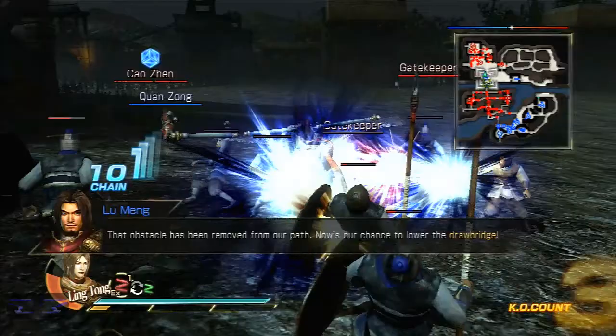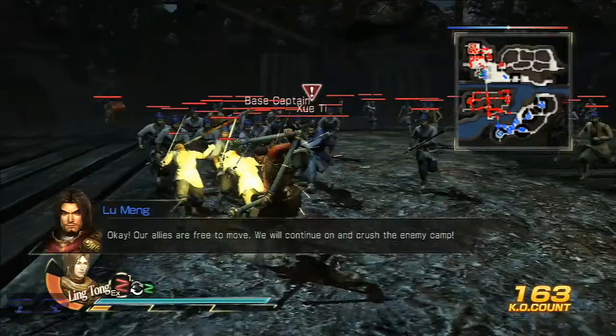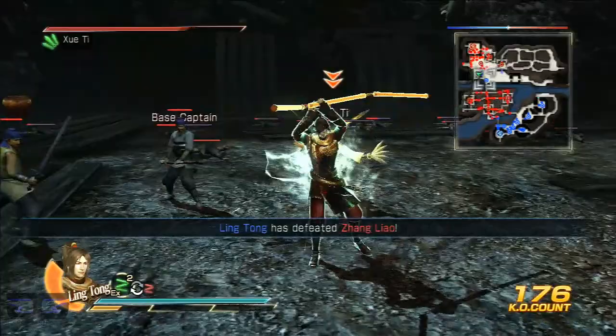Now's our chance to lower the drawbridge. Got the wrong way - I'm supposed to lower the drawbridge. Oh, it's lowered. Our allies are free to move. We will continue on and crush the enemy. Let me clear this garrison first and then he'll come join the ally forces. I was hitting him, but then there's an open space for the enemy to use the block.